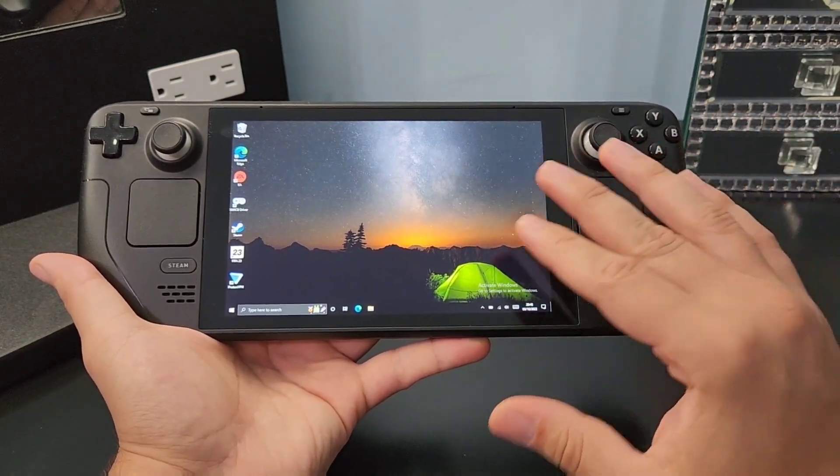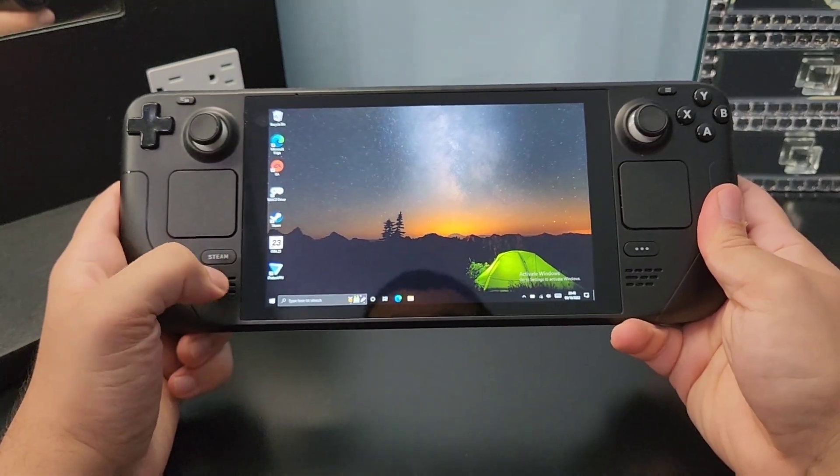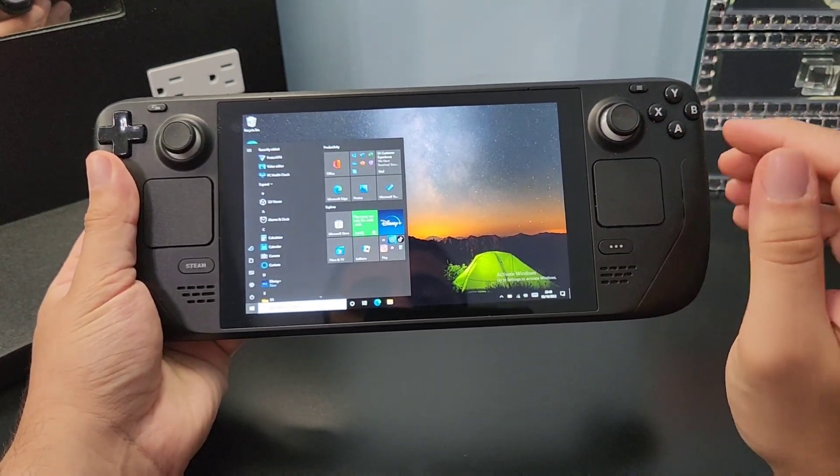So here, because you want to improve your Steam Deck's performance and make it run any game at 60 frames per second, let's get right to it. This also works on SteamOS, but on this one I'm going to do Windows.